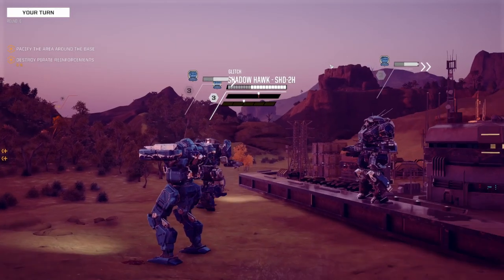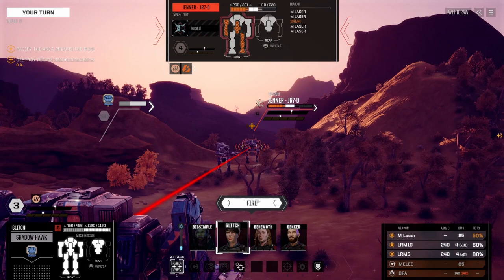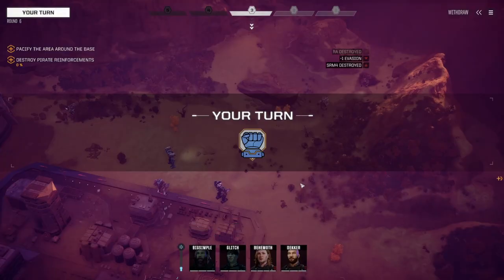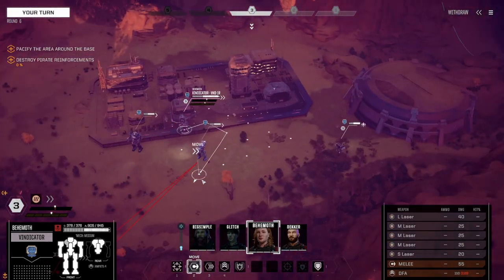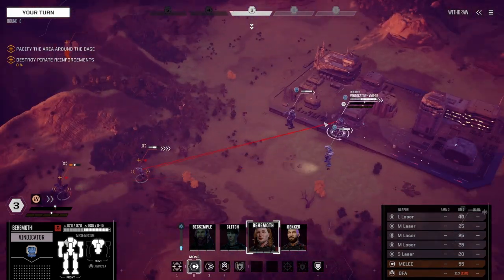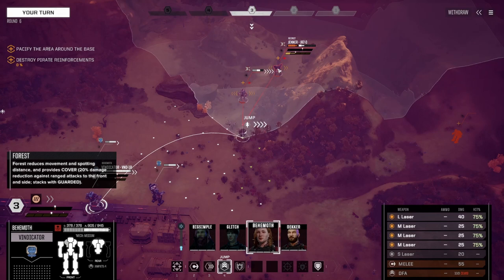Getting a spot on that last mech wouldn't be a horrible idea. We are exposing our right arm — what is on our right arm? Just our medium laser, that's fine, I'm cool with that. SRM destroyed — that's a little bit of firepower taken care of. This is one of those weird cases where having jump jets — even a small number — is really good. I somehow found myself on this little ledge here. I can just do a little jump.